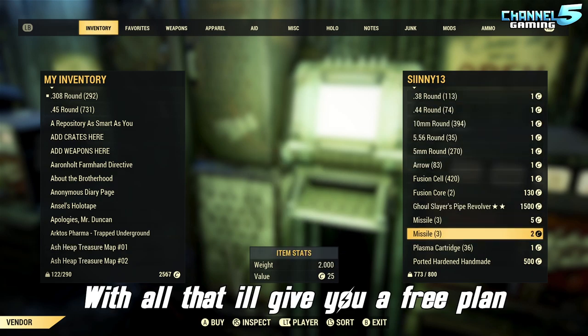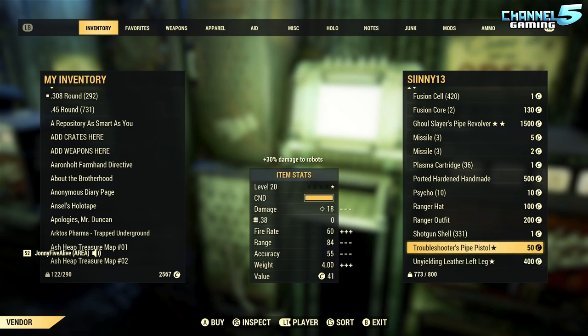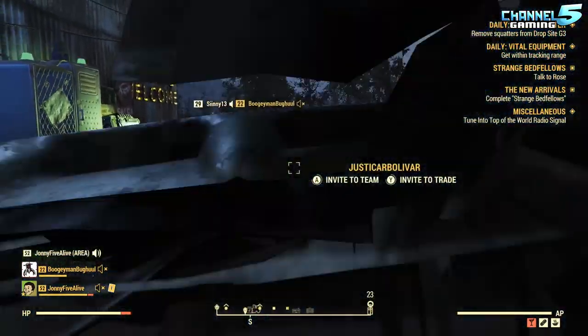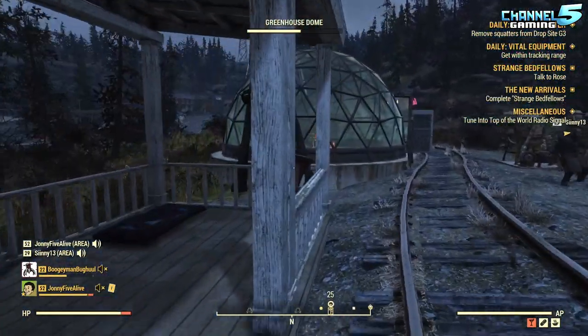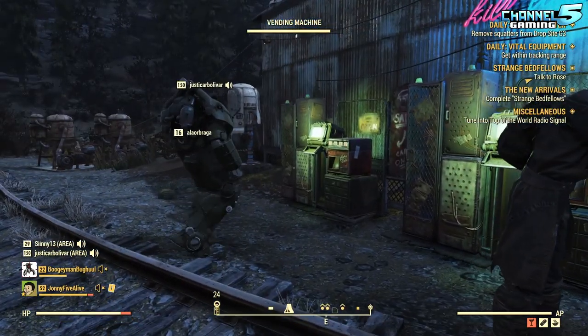What do we got over here? With all that, I'll give you a free plan. A free plan - okay. Troubleshooters pipe pistol, worker outfit. Here's your stuff, Johnny. Some spoiled meat - thanks. Buy 15 plans and get some - I'll throw in some spoiled meat. You can have what's left in the trash can around back.